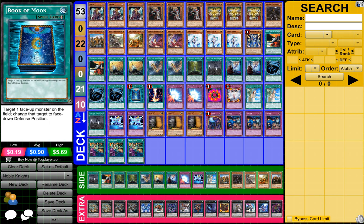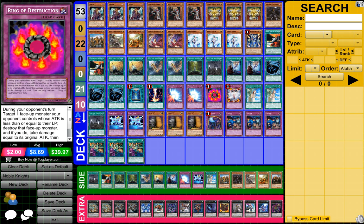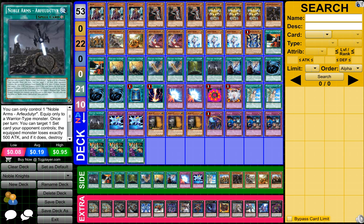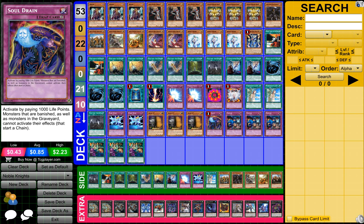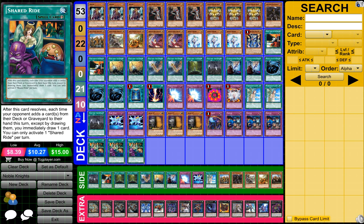Three MSTs, one Book of Moon, one Raigeki, two Mirror Forces, one Ring of Destruction, one Vanity's Emptiness, two Forbidden Lances, two Fairy Wind, three Maxx C, one Soul Drain, three Mistake, and three Shared Ride.